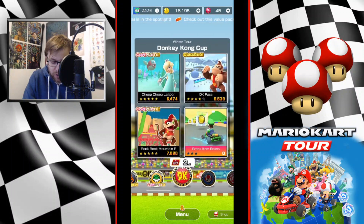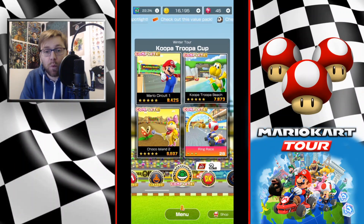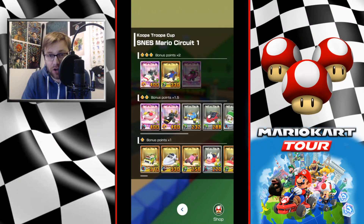I prefer to go on Mario Circuit 1. The only problem with this is that Mario is at level one, so I'll have a lower chance of getting a frenzy. But if you do pull that frenzy, you've got a good chance of hitting those pipes.